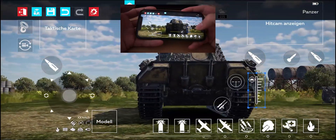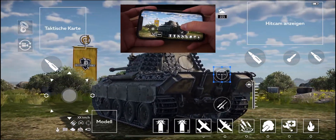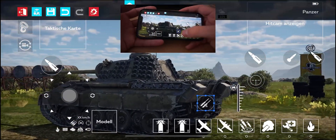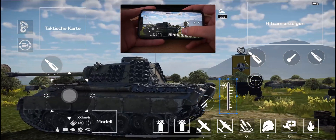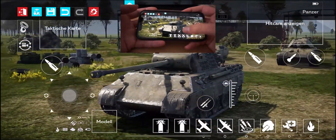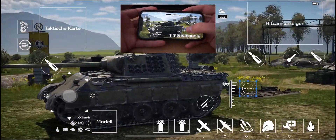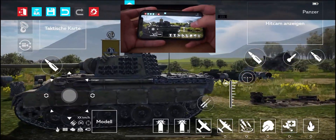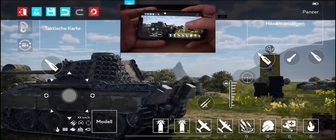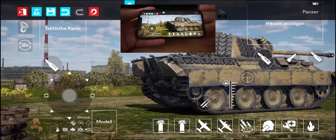The zoom button should also be centered. Now you have the choice: you can put this here and this here, or switch them. You can put the machine gun a bit more away so you have more space. The workflow would be: steer, aim closer, adjust your aiming, zoom with that button, and then shoot. So you steer, aim, zoom, and then shoot — that should be a good configuration.